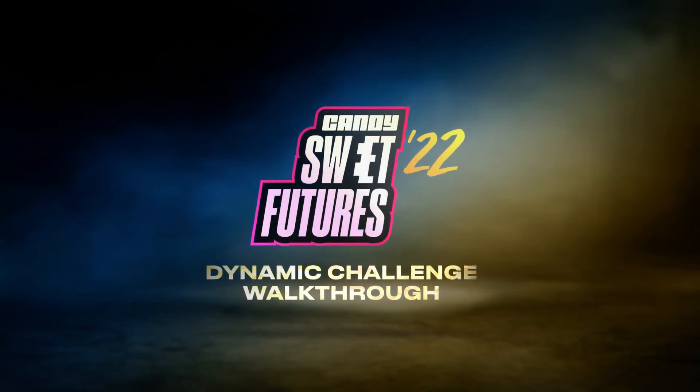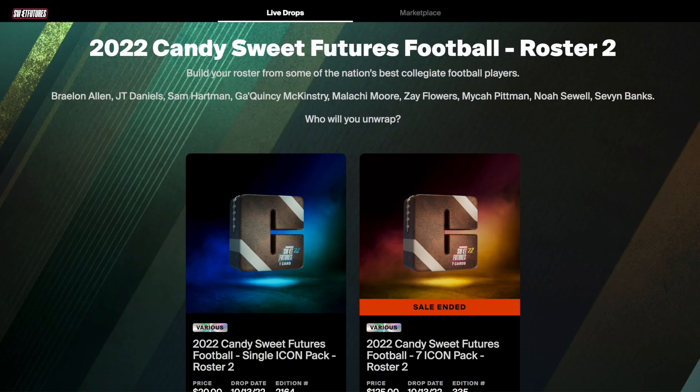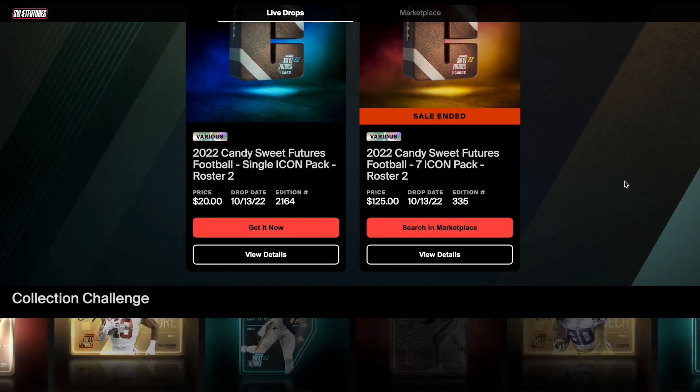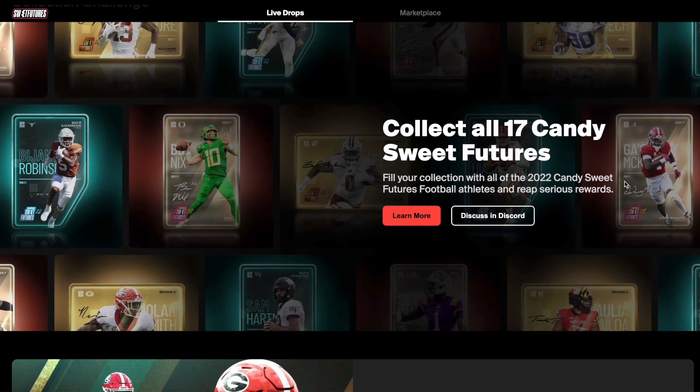The Candy Sweep Futures Dynamic Challenge begins in one week. Grab roster two players on the primary market before the challenge kicks off. Each Monday for the remainder of the college football regular season, head to sweepfutures.candy.com and select the team of three athletes you think will earn more points by adding those players to your collection and creating a showcase. Pick the winning team and you will earn a Candy Sweep Futures Endzone Chaser NFT that will be different each week of the challenge.